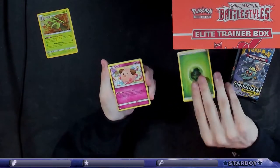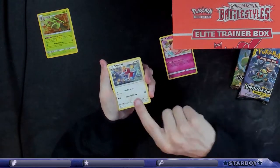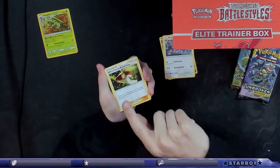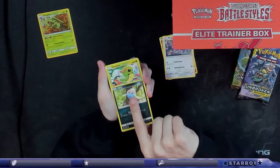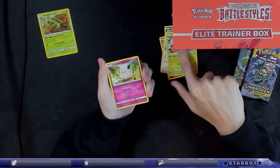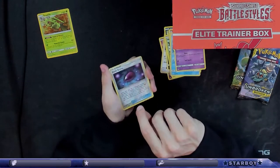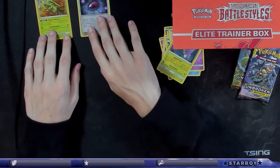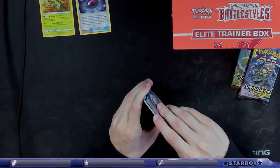Energy - I'm putting the energy to this side. Oh, a cool Porygon2! Much less derpy than the newer Porygon2. That's a trainer - trainers are going to the side too. I'm separating. Clefairy, Polywag, Eevee. Reverse holo Dusk Stone and Venomoth - damn. Not great, not great.